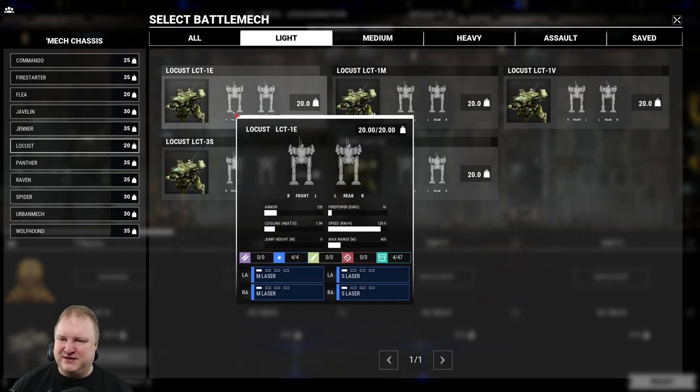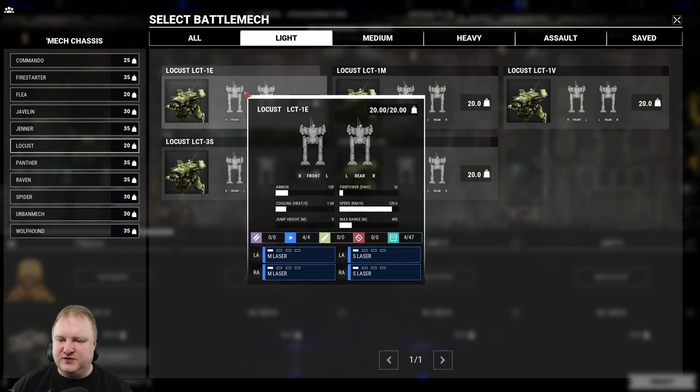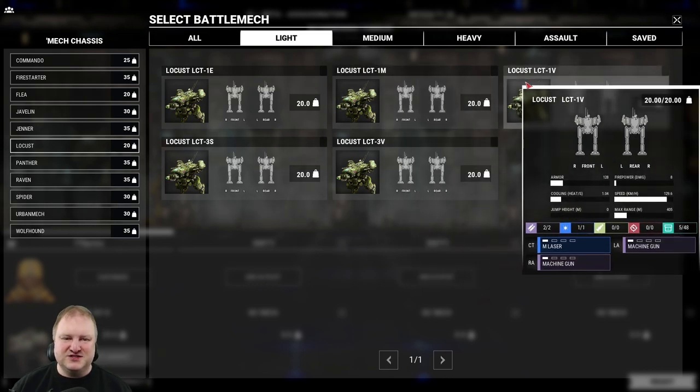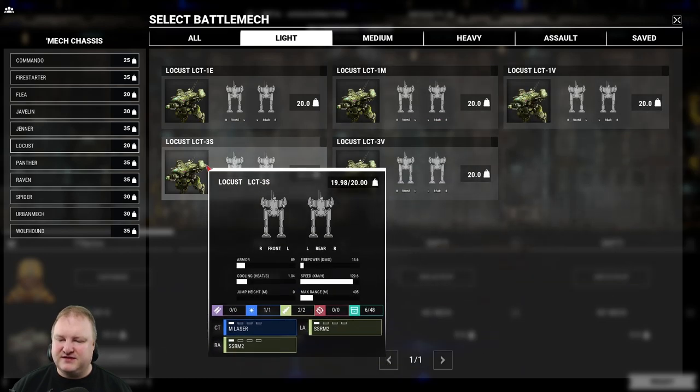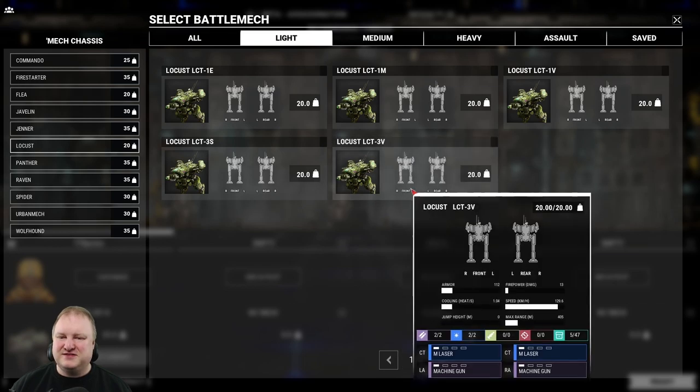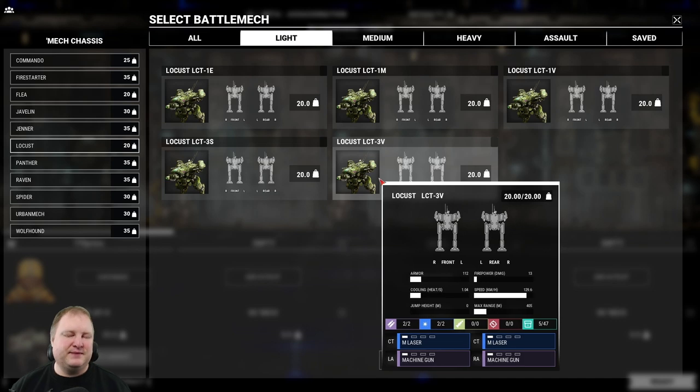Then we have the Locusts — little rascals at 20 tons. We have the 1E with two medium lasers and two small lasers. The 1M has one medium laser and two LRM-5s — your scout slash long-range support, one medium laser at close range to say 'I'm helping!' The 1V has one medium laser and two machine guns. The 3S comes with a medium laser and two Streak SRM-2s. The 3V has two medium lasers and two machine guns. It'll be interesting to see if PGI has designed missions that can only be done with a certain weight class — because of speed requirements or tonnage limits. If they did that, it'll be really cool. Otherwise you'll have the same thing as in MechWarrior 4 Mercenaries where you just run around with eight assault mechs and murder everything.